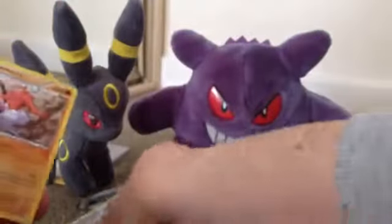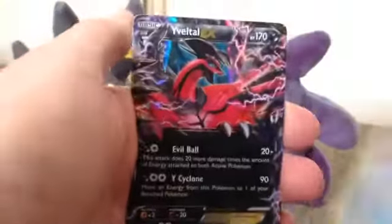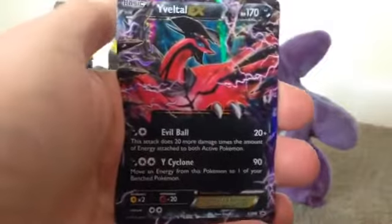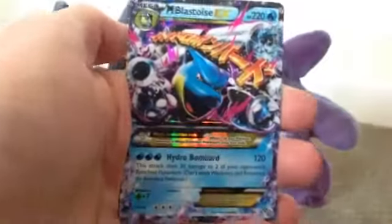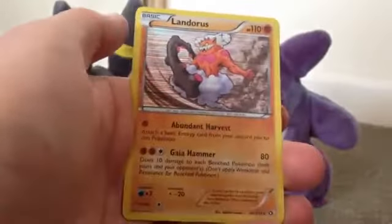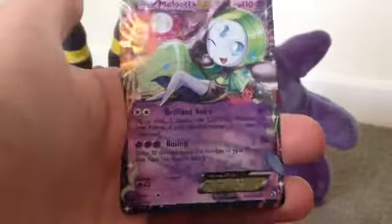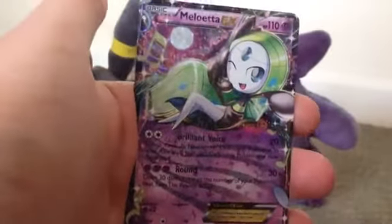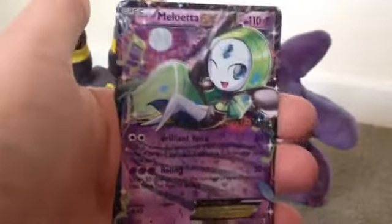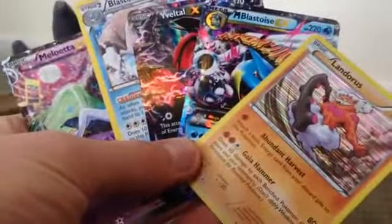So we've had a great tin overall, guys. Let's have a recap of the pulls we got: the Blastoise holo from the Plasma Blast set, Eevee EX promo which comes with the tin, the Mega Blastoise EX from X and Y, Landorus holo from Legendary Treasures, and the Meloetta EX from the Radiant Collection within Legendary Treasures. Thanks for watching, guys. Make sure you go and check out all the links in the description. As always, I'll see you all again soon, guys.